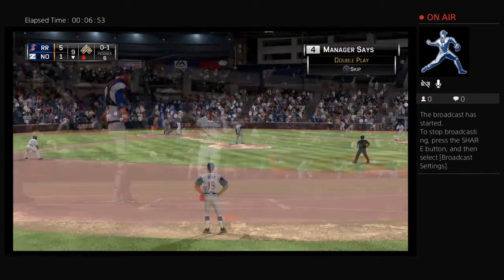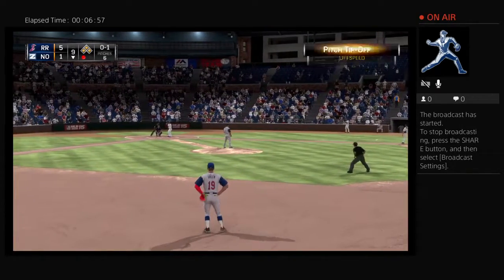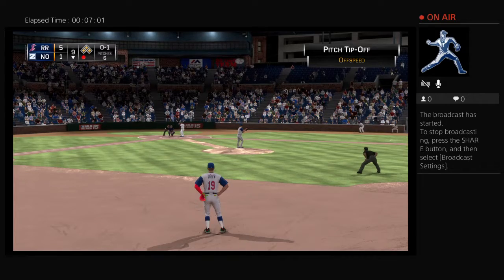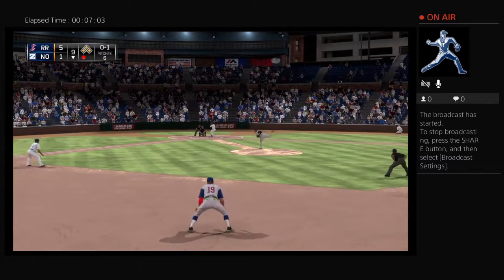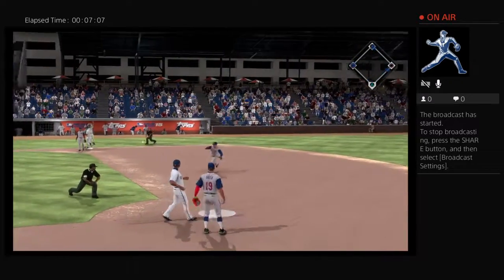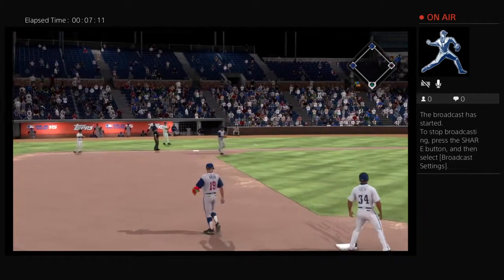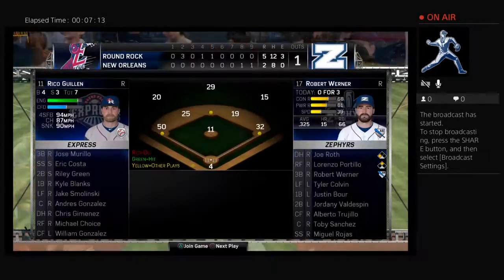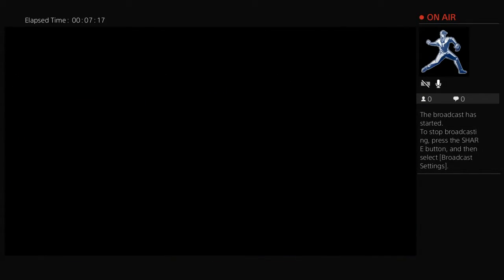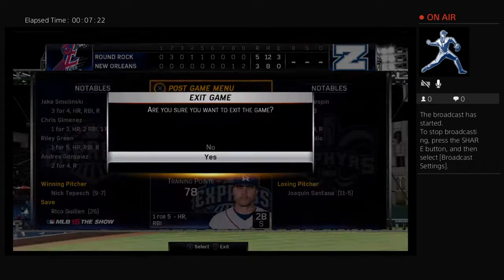Lorenzo Portillo will dig in now, and he'll do so representing the tying run. You're not too worried about this guy jumping the yard on you here and tying the ball game, but if he does find a way to get on base, things get a whole lot more interesting. And he can't come up with it, and the throw won't be in time as he'll be able to beat out the recovery throw at first.